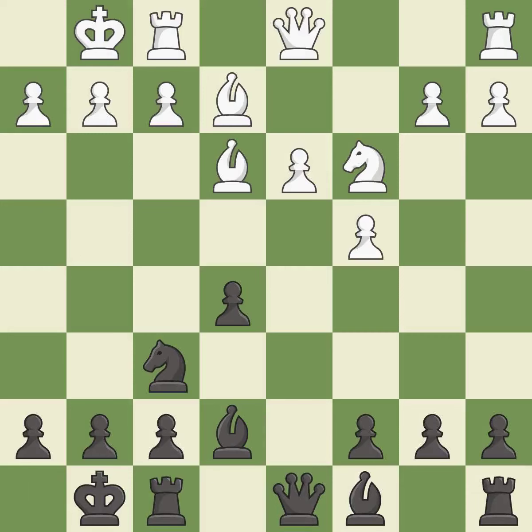Castling gets the king to a safer square, out of the center of the board, while also developing a rook. Castling to the same side of the board as the opponent avoids some of the attacking associated with opposite-side castling — it is excellent. This moves the bishop to a more active square, making it gain scope — it is good.